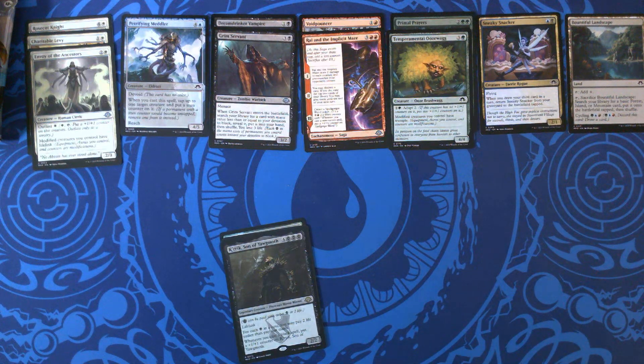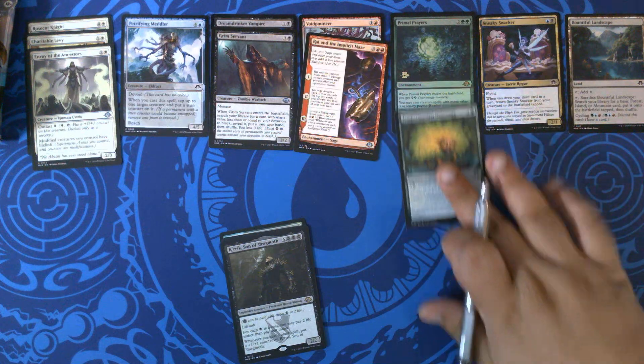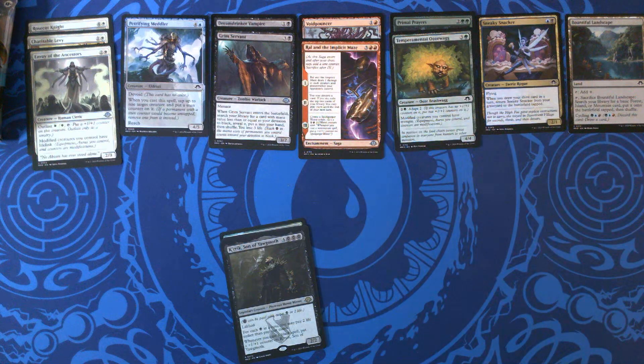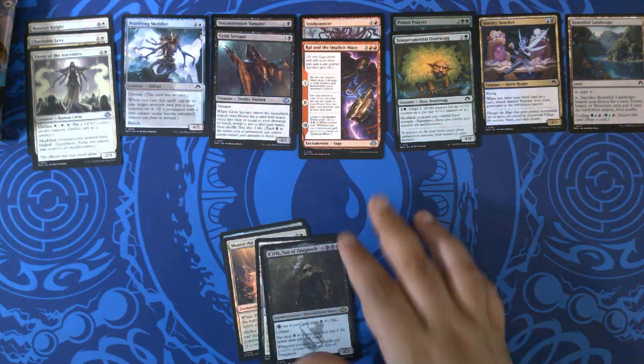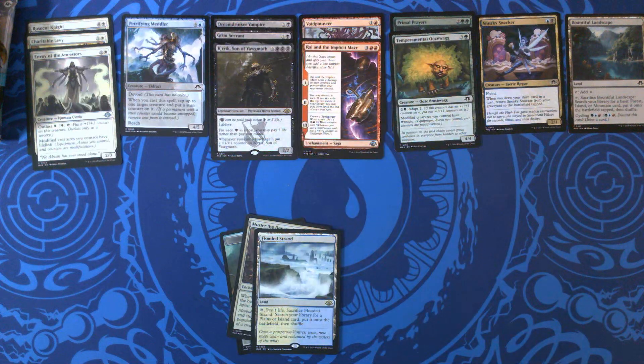I have to grab my rare sheet. We have Primal Prayers, which is 166 — that is our fourth Primal Prayers. We have Crick, Son of Yawgmoth, 274 — that is our second Crick, at least. I think I probably forgot to mark one. And we have Flooded Strand, very nice — 220 — that is our fourth Flooded Strand.